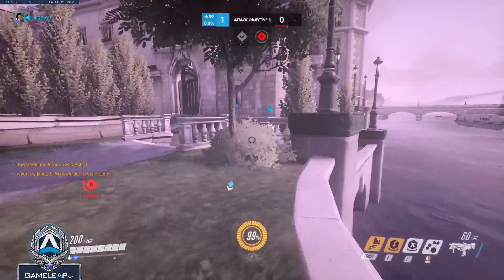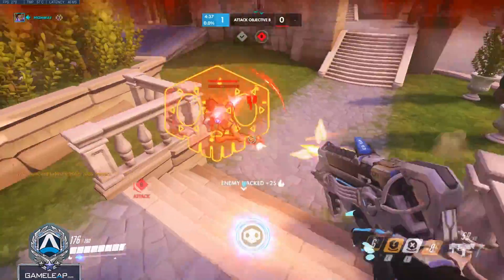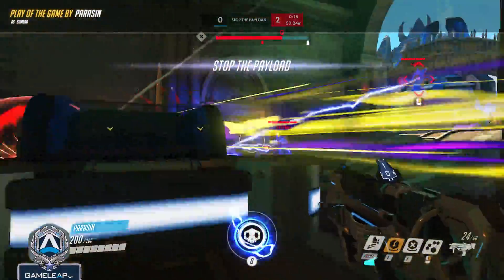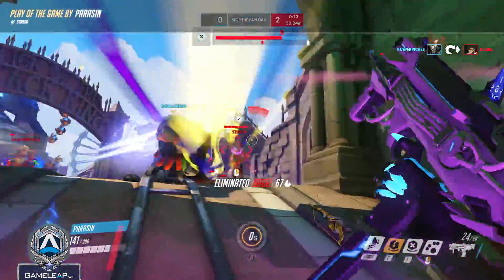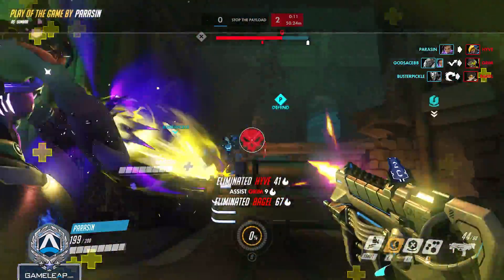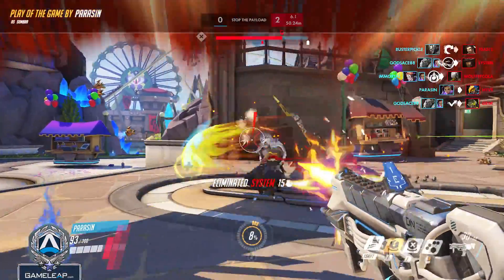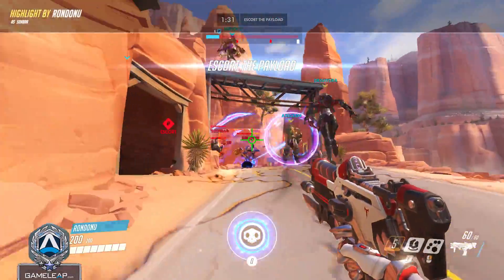EMP can be a fantastic way to break a bunker composition — almost every hero is vulnerable to it. Just make sure that when you use EMP, you hit at least Bastion, Baptiste, and any supports you think might have a defensive ult available, including Mei, which can make things tricky if they happen to be running one.